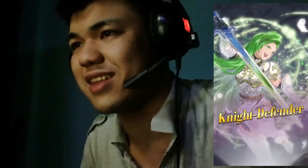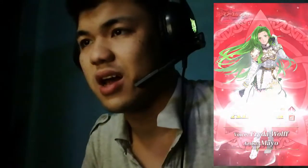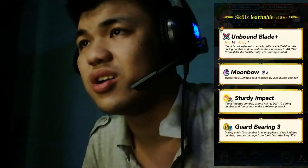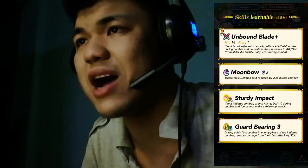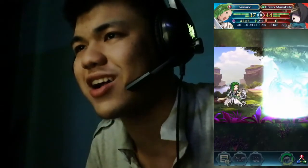I show you the characters... Who's this character? Knight Defender! It's Annette! Fire Emblem Genealogy of the Holy War. Unbound Blade, Moon Boss, Tardine, Impact, Guard Bearing... What the f**k?